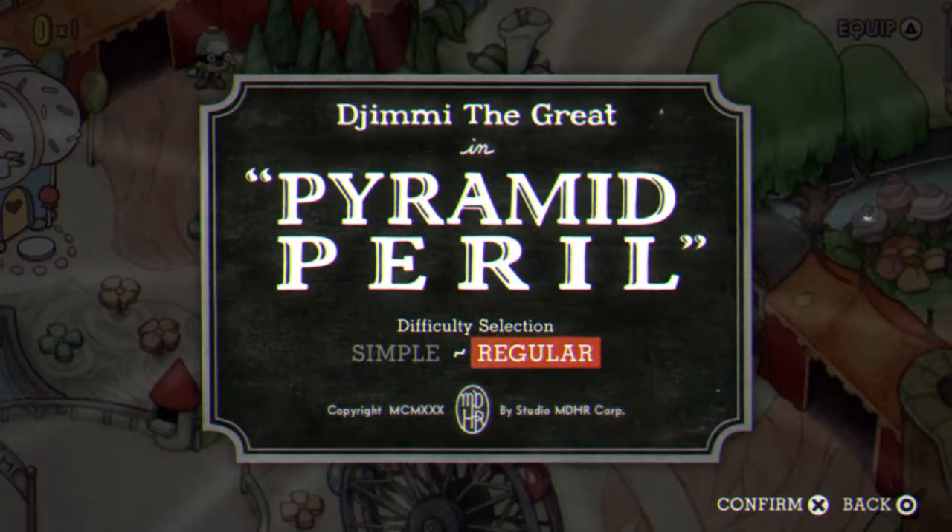We're going to cover Jimmy the Great secret phase, which is known by many as one of the hardest boss phases — or in general, boss fights — in the game. I've noticed a lack of videos to actually help you tackle Jimmy the Great secret with Cuphead, so that's what we're going to be doing: how to beat Jimmy the Great secret.